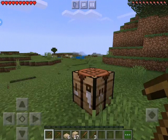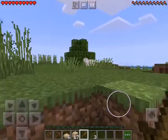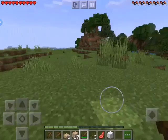Sword! And now we're going to kill some animals. There's a sheep so we're going to kill this sheep - that's on our way to making a bed. One wool! All we need now guys is two more wool and we've made a bed.